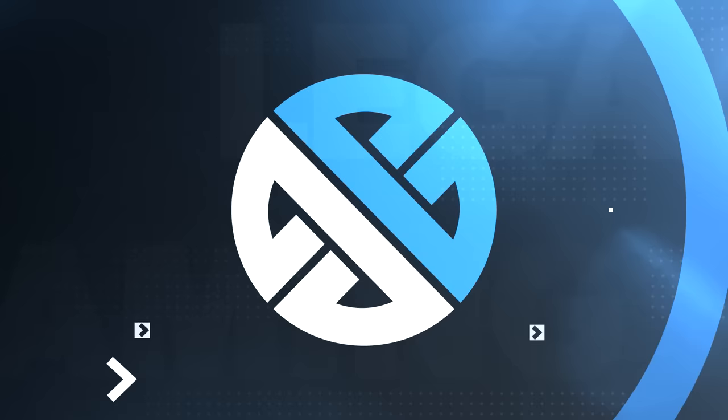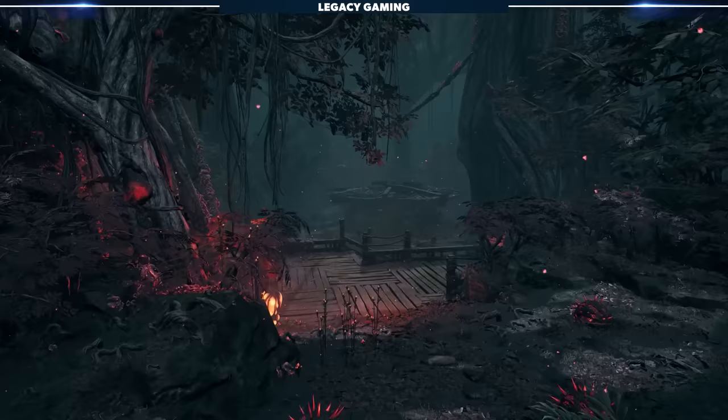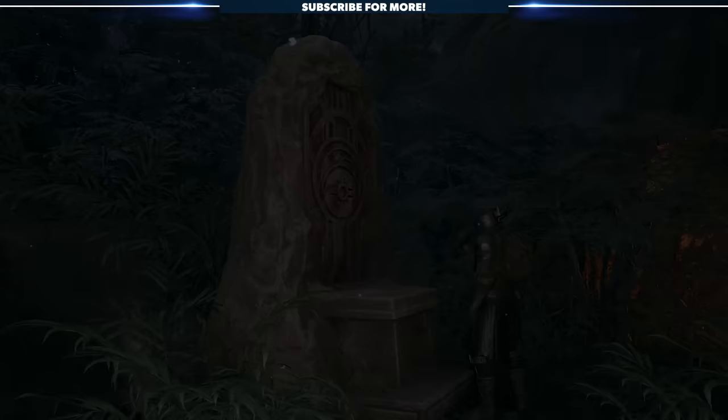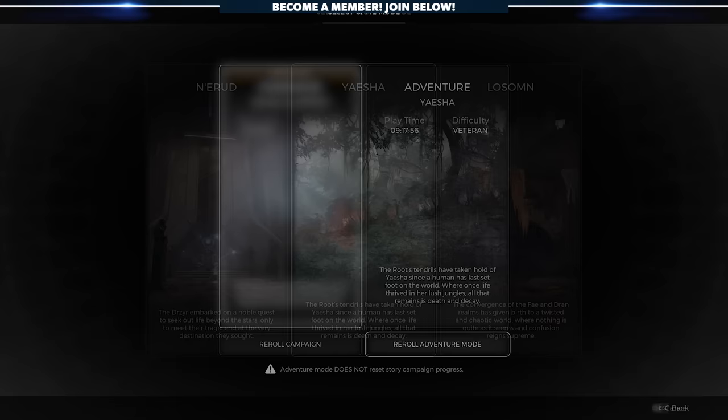As with most things in Remnant 2, you first have to find yourself in the right situation. Because of the way players experience the game in a random order, that might take an hour, or it might take longer. The key to unlocking the Summoner is the world Yaesha. However, even when you do make it to Yaesha, you'll need to ensure somewhere in the world is a Blood Moon Altar — and for the record, we've encountered this in more than one place. Luckily, if you do have it, it's pretty easy to find as it's called out on your map by a blue icon. If you don't get a Blood Moon Altar on your playthrough, remember you can always re-roll your Yaesha map in Adventure Mode and try again. That's the best way to farm for secrets, and in this case, the Summoner Archetype item.